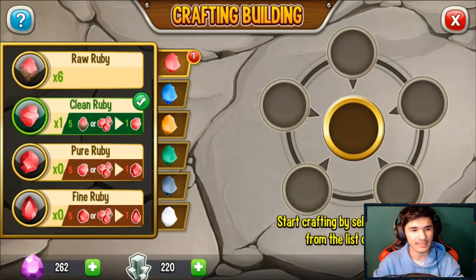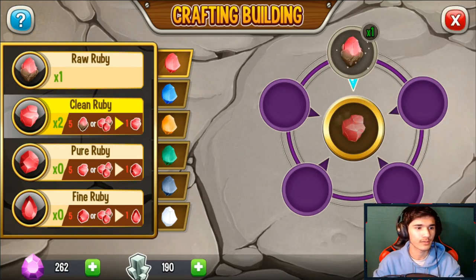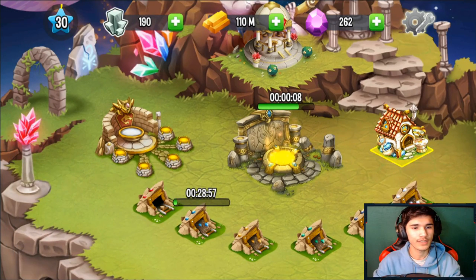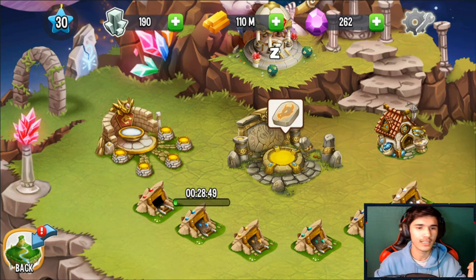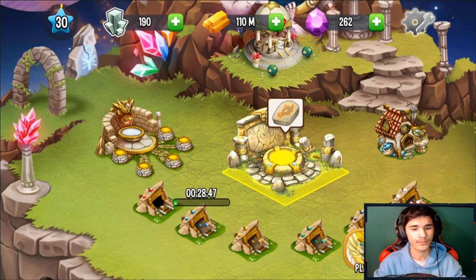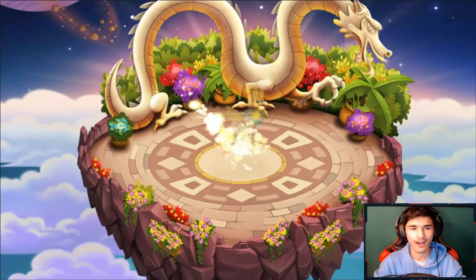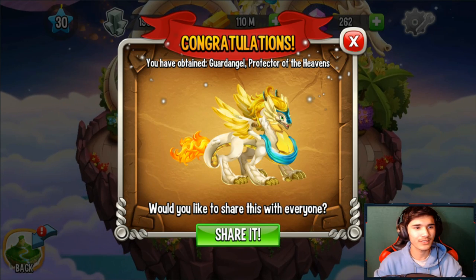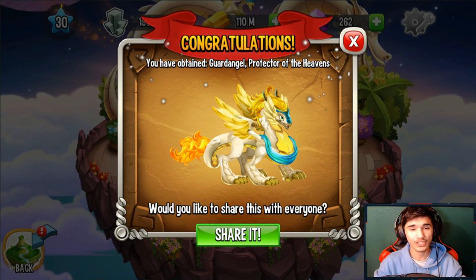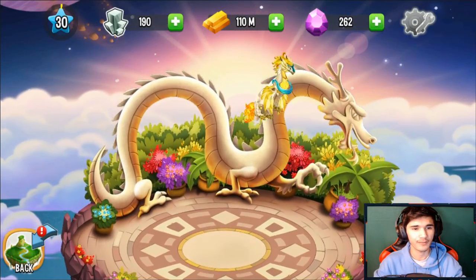We can craft items in the workshop. There's 10 seconds remaining — seven, six, five, four, three, two, one. Are you guys ready? Let's check this out. Oh, that's so cool — that is actually awesome! 'Congratulations, you have obtained the Guard Angel — Protector of the Heavens.' No thanks on sharing it, but thank you for this dragon!